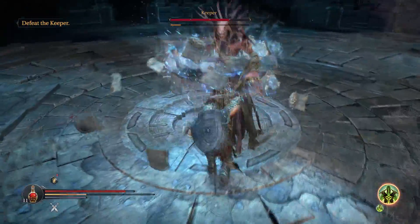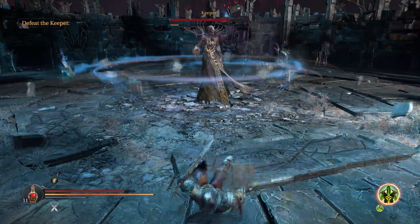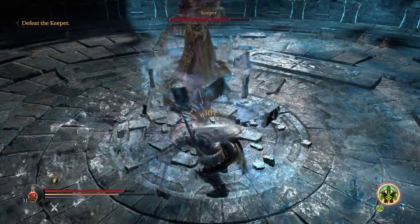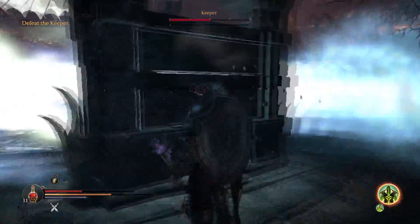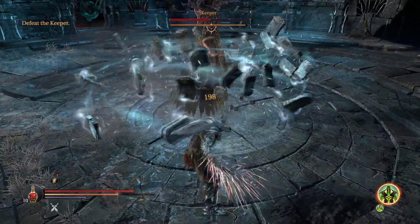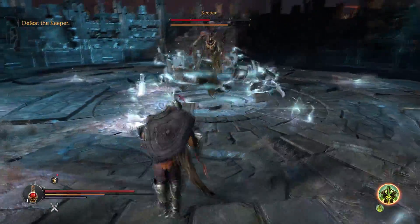For the claw move, you really need to dodge backwards because he'll do it twice. If you dodge once, unless you're wearing the lightest armor, you might not have enough time to dodge a second time. Don't make the mistake of running into the bookcase — the books he's summoning do deal damage. You really need to run to the side of it to get behind it.